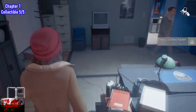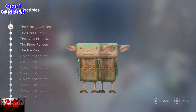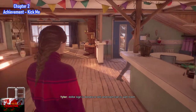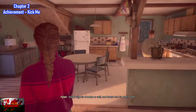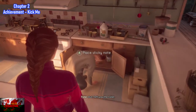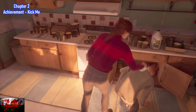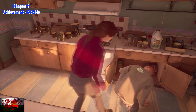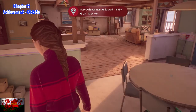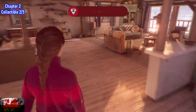Now we can move on to chapter two. Make sure you've got all five in the collectibles menu. This is immediately for the first time when we take control of Allison. Follow Tyler around when he goes into the kitchen — Tyler's going to bend down in front of you to clean some stuff. All you've got to do is press A to place a sticky note on his back. That is where the achievement unlocks. If you take too long, he'll get up and you'll miss it, but you can just replay this section.